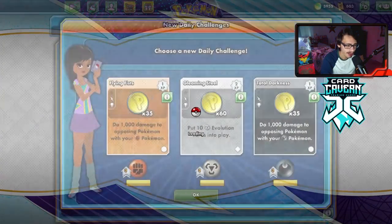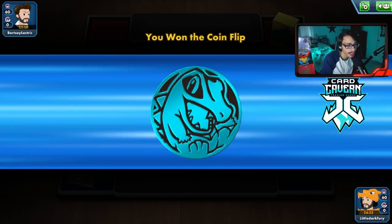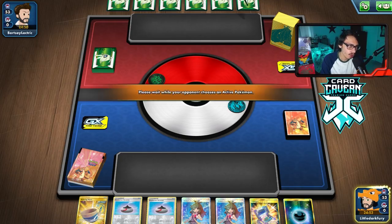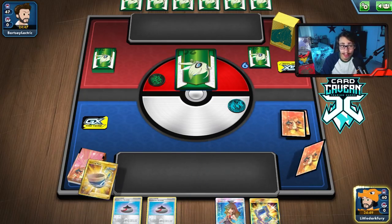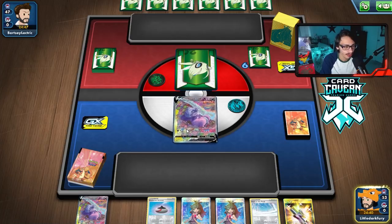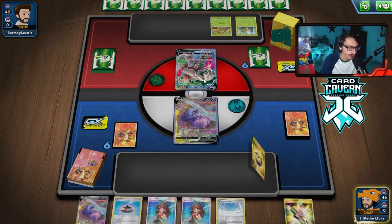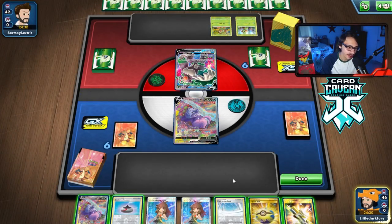Let's try the deck again. We won the coin flip and decide to go first, hoping to get an energy down and Max Toxify by turn two. We're up against what looks like a Decidueye deck judging from the coin. Decidueye isn't a great matchup, but World of Ruin and Max Toxify without Big Parasol still wrecks them. We didn't get an energy — not ideal. Actually, it's Rillaboom, not Decidueye.